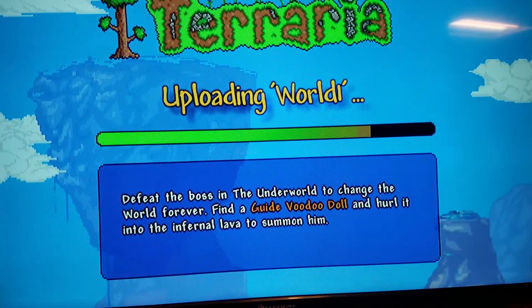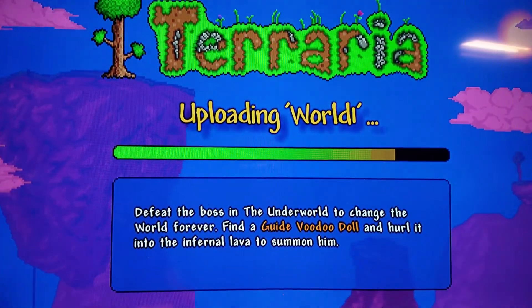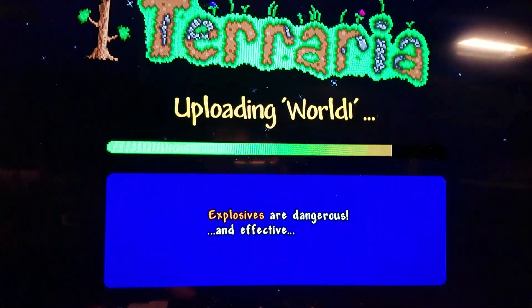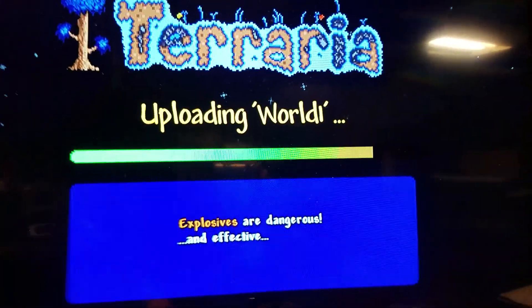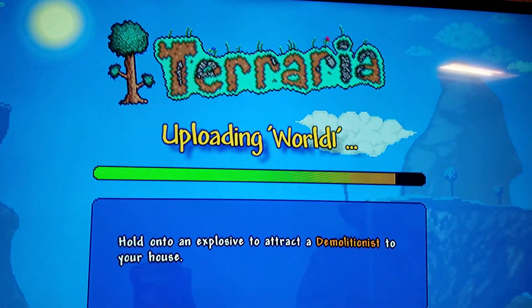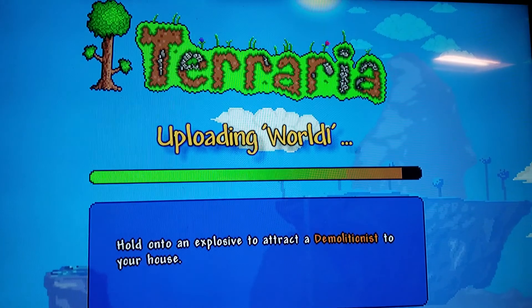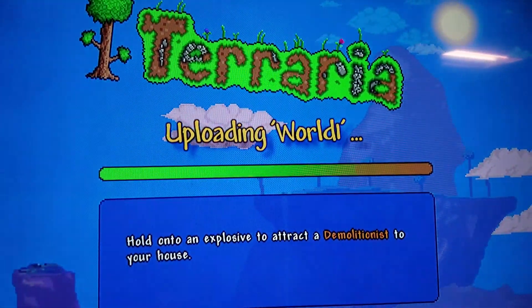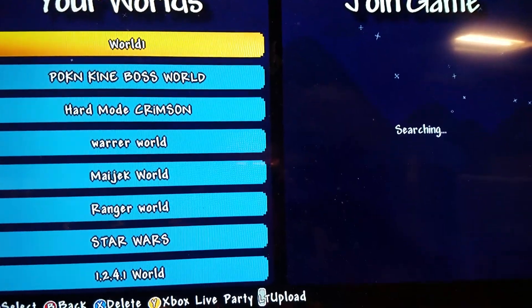Back to this. If you have a world on the Xbox One and you do not reset the Xbox after going into solo mode and then going into multiplayer mode, your world's gone. However, if you do reset your Xbox, your world stays — but you have to do it every single time you go into a multiplayer world. Otherwise it's gone.